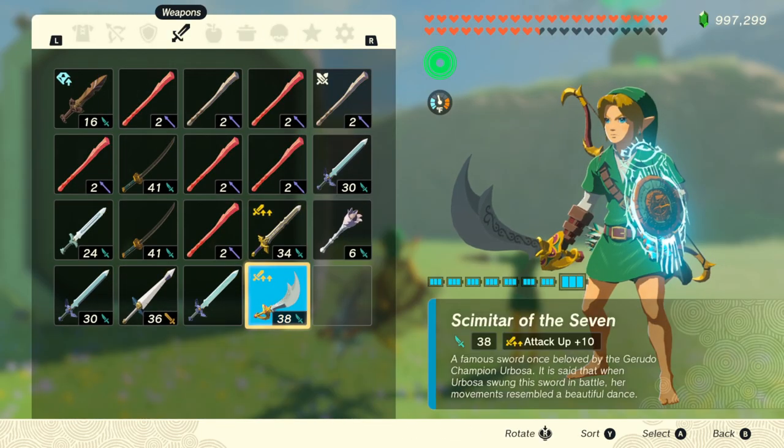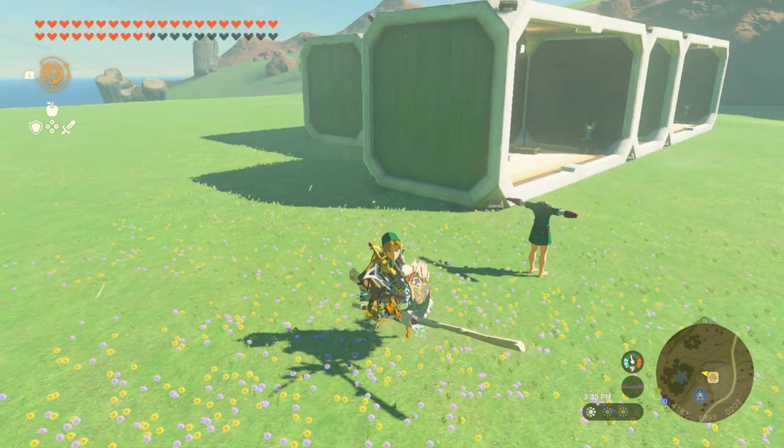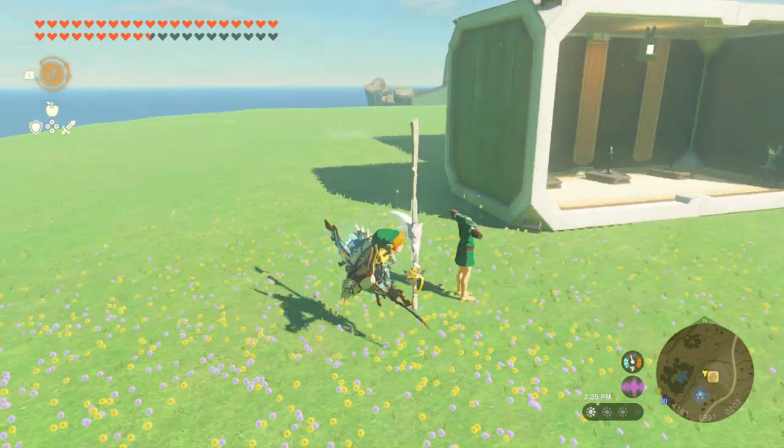You have now copied the modifier to a new weapon without losing any durability on it. You can easily continue to do this from here for more weapons. As you can see, zuggling is still active, so all we need to do is make sure that the Master Sword still drops when equipped, and we can continue copying modifiers to new weapons.